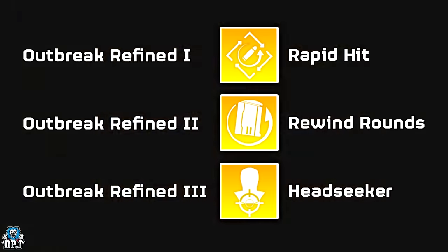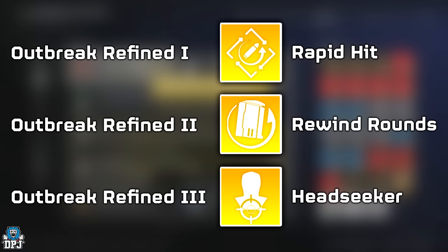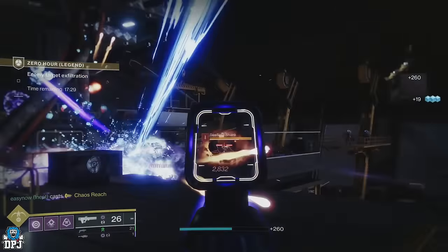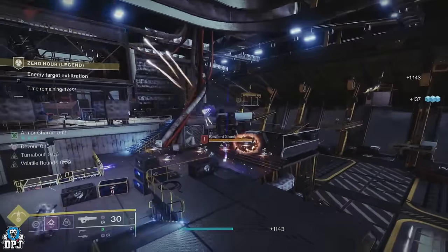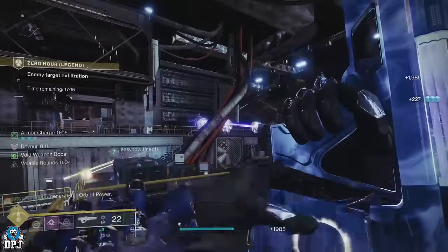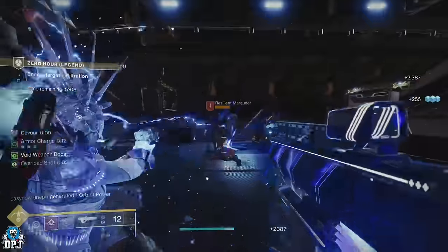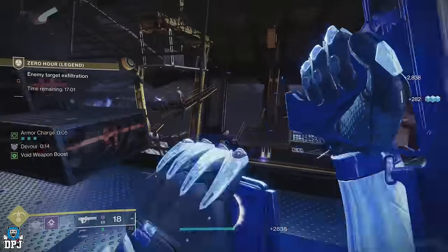These may be time-gated at once per week. I believe you will have to complete the first step of activating the switches, then complete the Zero-Hour mission on Legend, return to Ada-1, receive your perk, and then wait a week for the next step — which requires you to do more or less the same thing. If there is no time gate, you can do all these within the same week, but you will still need to complete the Zero-Hour mission on Legend between each step.